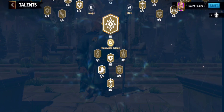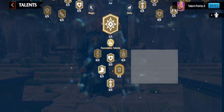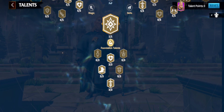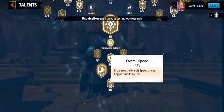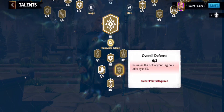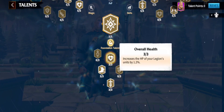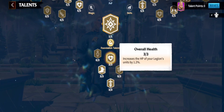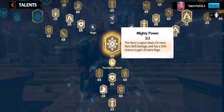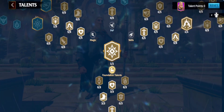I started with overall attack at three out of three. Because my Woldier and magic units move a bit slow, I also gave him march speed at six percent, three out of three. After that I chose overall health for 1.2 percent, three out of three points. Then I chose mighty power — there's no other option at that node, so it's the mandatory pick.